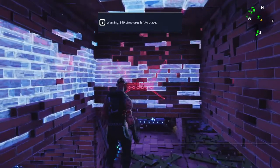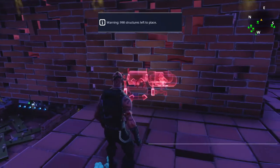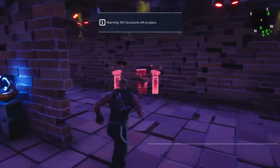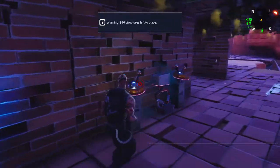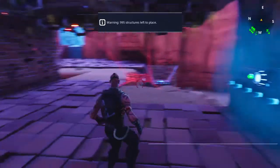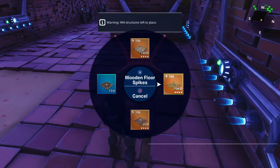Get wall darts on the end and a gas trap there. Get some dynamos around here — do dynamos on all of these, apart from here obviously where there's a trap box. We want to do darts mostly for this bit so that everything gets hit, and for the floor we'll do damage.